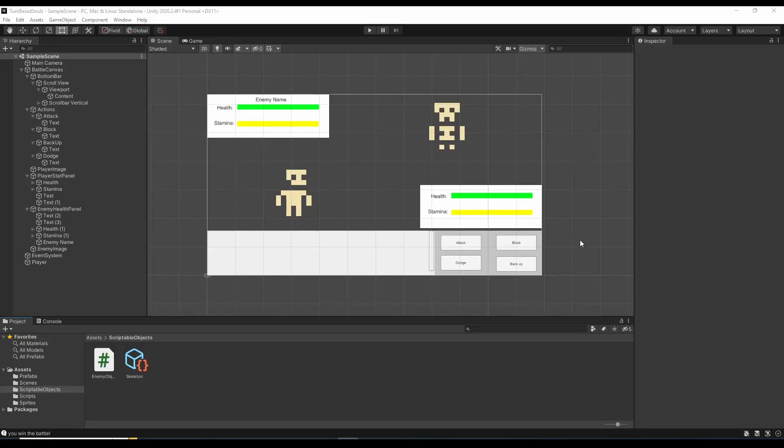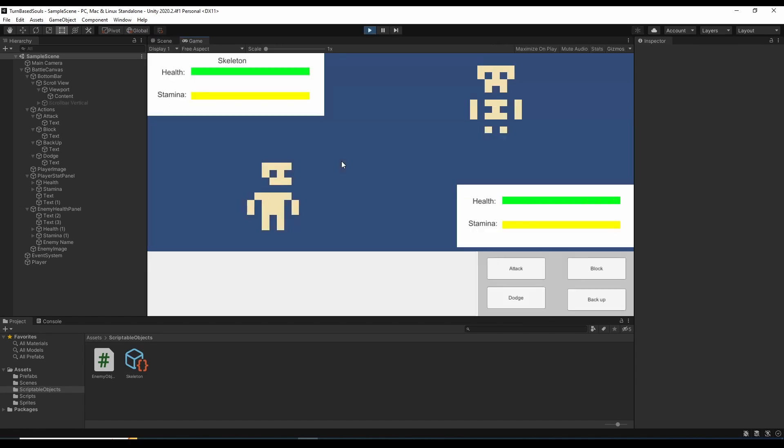So here we are in Unity — this is the little prototype I have right now. As you can see, we have an enemy here with their health and stamina shown, and then we have our player with our health and stamina down here. We have all of our action options as well, and then this large area is going to be our combat log to explain what's going on.